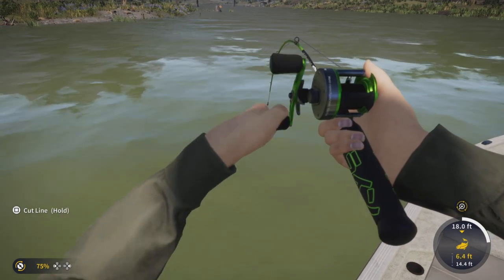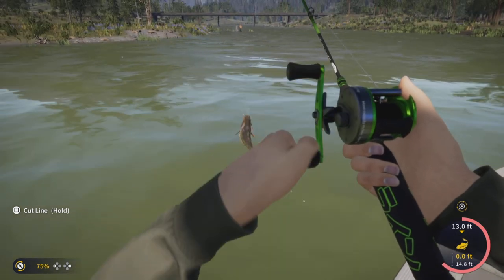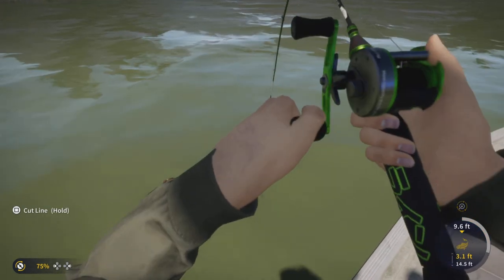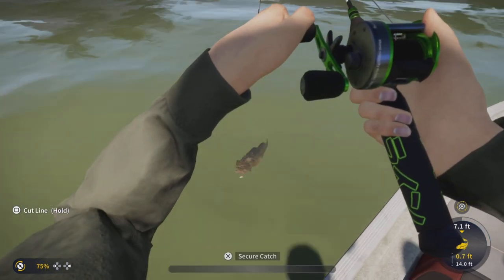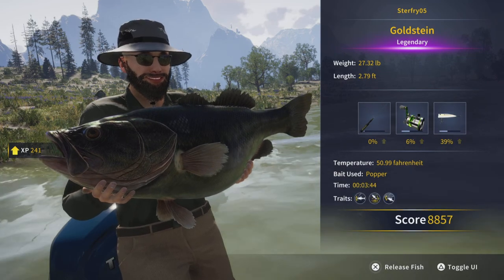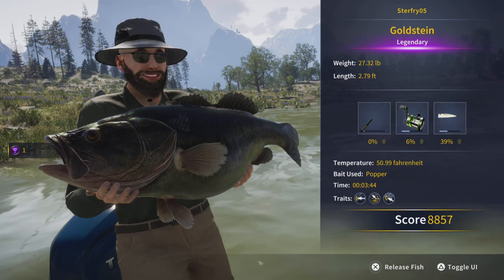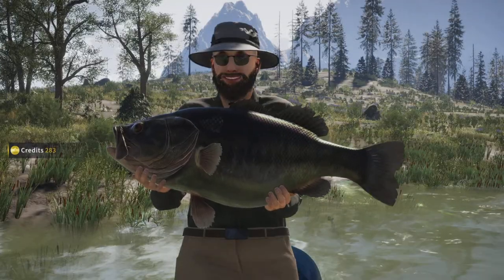He did have a couple second wins where he kind of ran back out, but then we were able to get him in and he just jumped right there. Big massive bass, and we secured our catch — our second time catching Goldstein. 27.32 pounds, 2.79 feet, score of 8,857 with our gear.